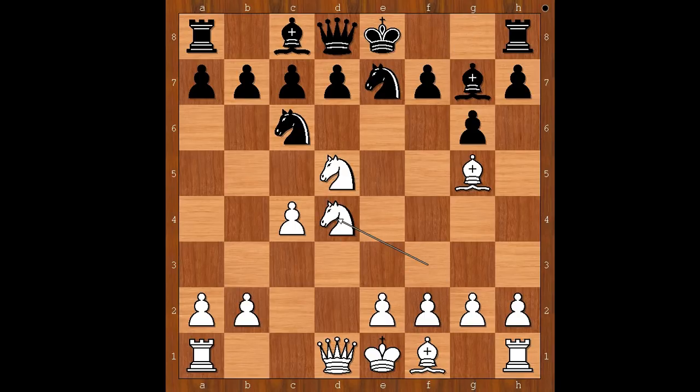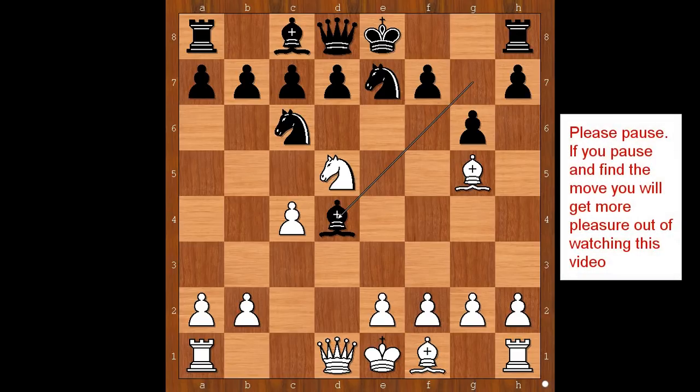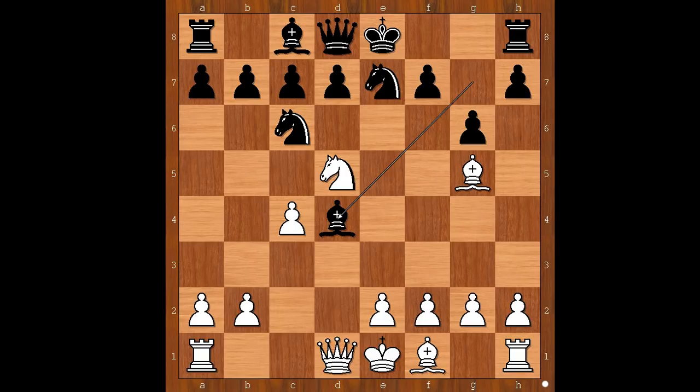Mila played Nxpawn on d4. Didn't he see that the pawn was well defended? Bishop takes on d4. So if queen takes bishop, knight takes queen. What would you do in this position if you had the white pieces? Mila played queen takes bishop on d4. Knight takes queen. What did white have in mind when he captured on d4 with the queen? A — he wanted to lose quickly and visit a restaurant to eat a Wienerschnitzel. B — he didn't have anything in mind.